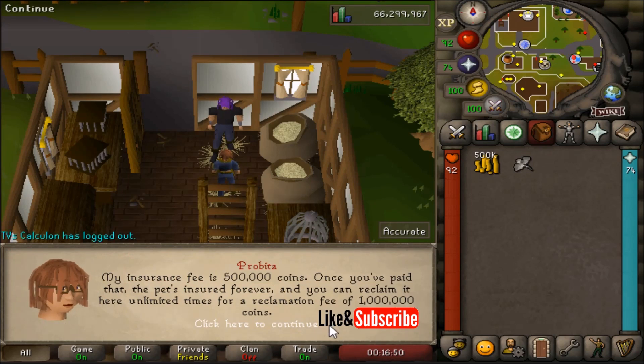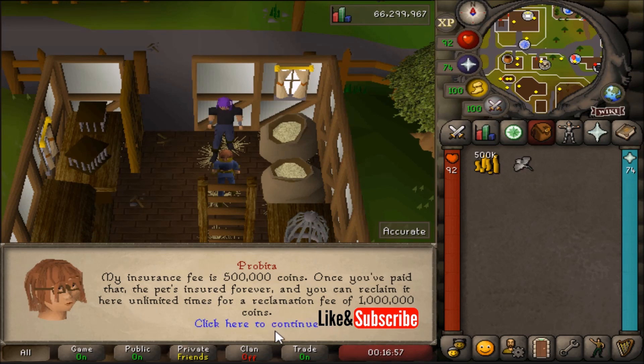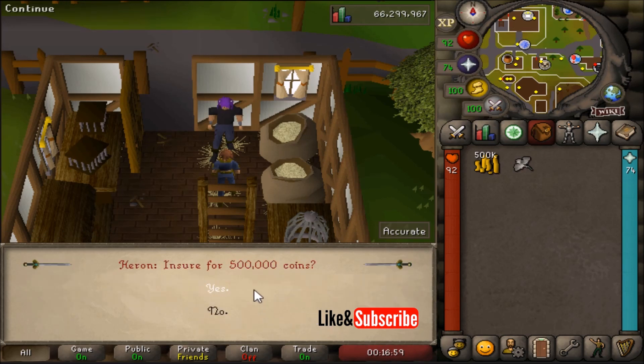Probita will ask for 500k coins to insure your pet. Do note that if you ever lose your pet, it will cost 1 million coins to reclaim it, for each time you reclaim it. So go through the dialogue and select yes, you'd like to insure your pet for 500k coins.